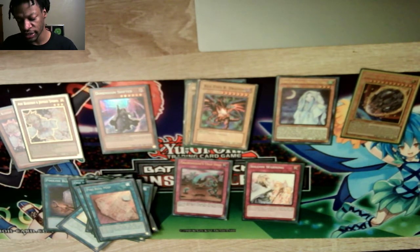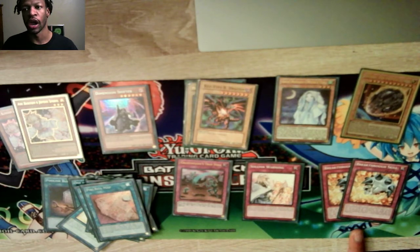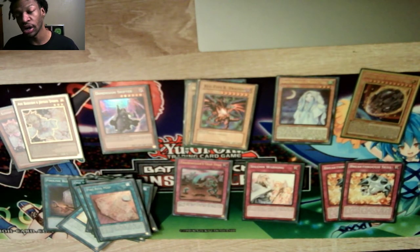I just recently added Breakthrough Skill. It negates one monster your opponent controls. During your turn — except the turn it's sent to the graveyard — you can banish it from the graveyard to target and negate the effect of one face-up monster your opponent controls. I added this to give me the opportunity to chain off of it if there's stuff like Droplets or anything like that. And I have three Imperm.